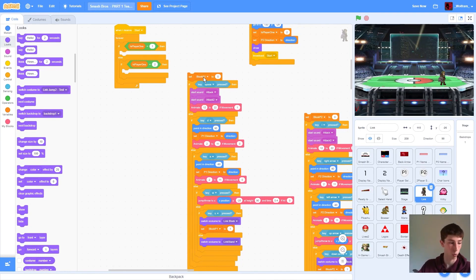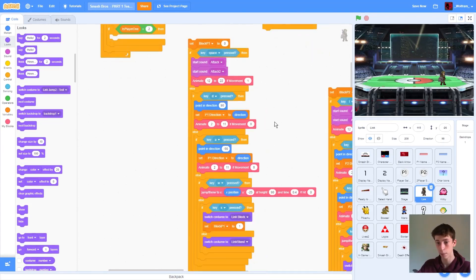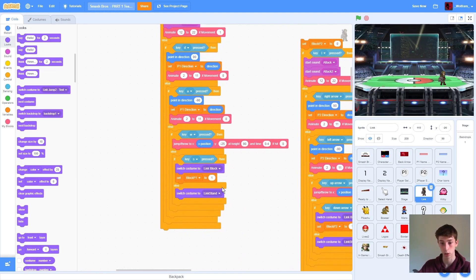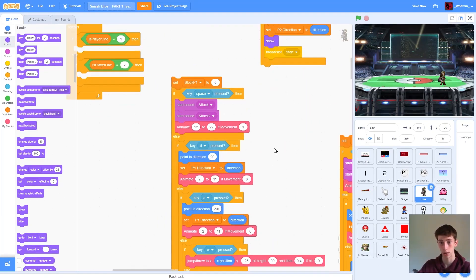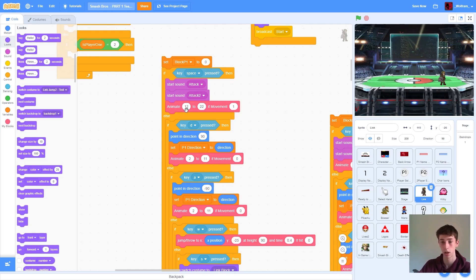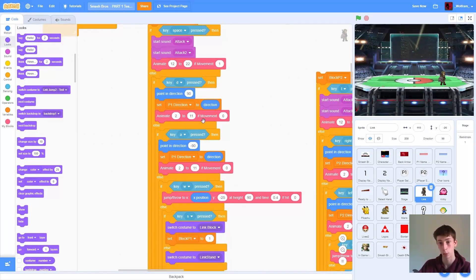If we're player 1, all this code runs. We're going to set player 1's block to 0 — so that means they're not blocking right now. Then we're going to check multiple things: whether space bar is pressed to attack, whether we're moving using WASD — W is jumping, A and D is walking, S is blocking. When S is pressed, we change the block variable and switch to the blocking costume. We'll also start sound attack and attack 2 — one is grunting and the other is a sword swooshing. Then we use the animate block, which animates from costume 12 to 22, with a parameter of 1 meaning we're not moving.